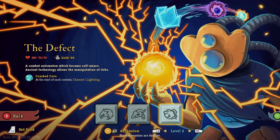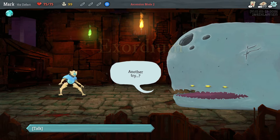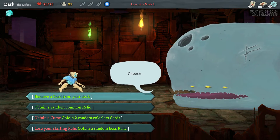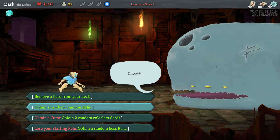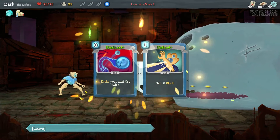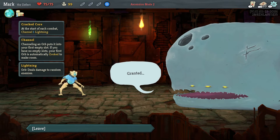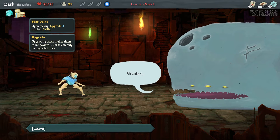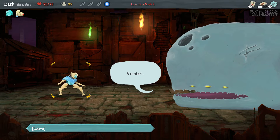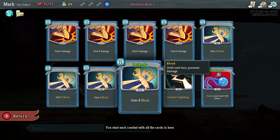The defect is sort of a magic user character. Most of its abilities are spell-like, and I'm going to use the initial choice to obtain a random common relic, and I think that relic just auto upgrades a couple cards for us. So we have two upgraded skills to start, and if we look at our skills, you can see when you upgrade them they just have a better benefit, a better bonus.